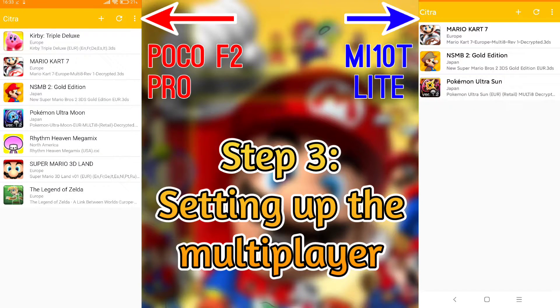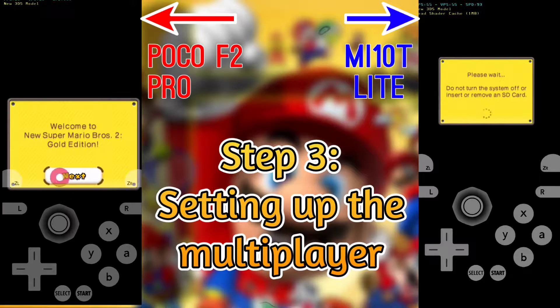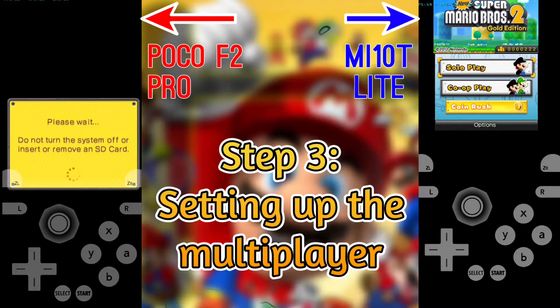Next, open the game you want to play together with your friend. Warning: the multiplayer function in Citra MMJ does not work with all games right now. We will test New Super Mario Bros 2 because that one does work.